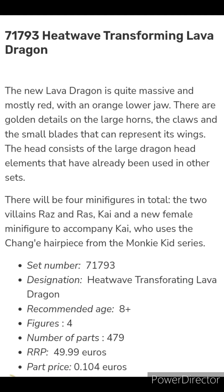Set 71793, Heatwave Transforming Lava Dragon: the new lava dragon is quite massive and mostly red with an orange lower jaw. There are golden details on the large horns, the claws, and the small blades representing its wings. The head uses the large dragon head elements already seen in other sets. There will be four minifigures — the two villains Raz and Ras, Kai, and a new female minifigure who uses the Chang'e hairpiece from the Monkey Kid series.